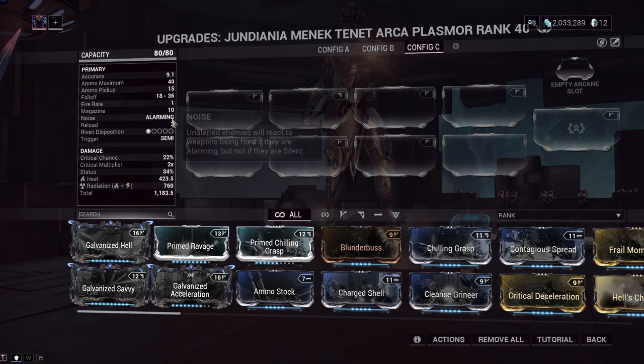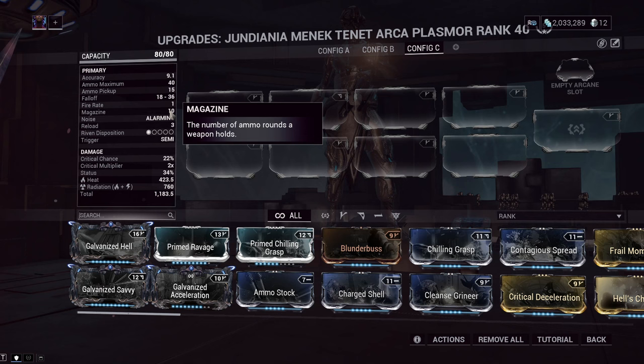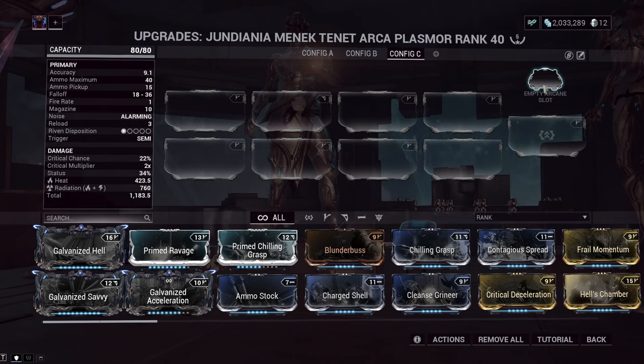As you can see, it is alarming — it is shooting an actual laser, whatever you want to call that. It has a very, very slow reload speed. This is kind of offset by the fact that it has a 10 magazine, but reload mods and especially Primary Merciless are fantastic for cutting down that agonizingly long reload speed on the Arcaplasmore.